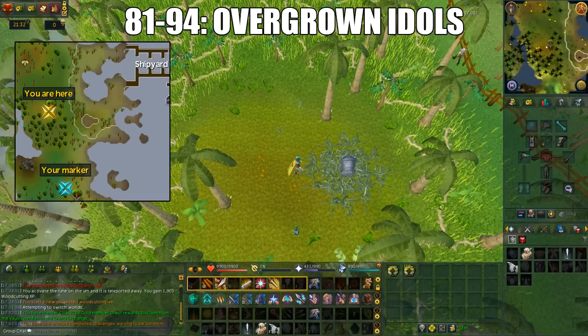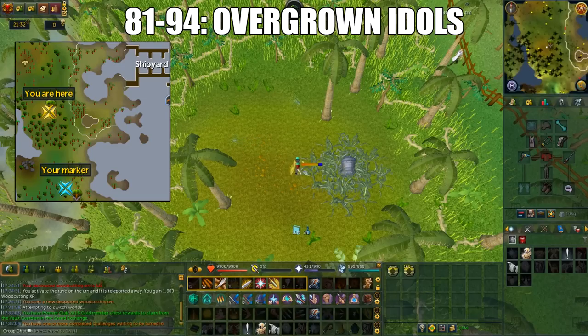From 81 to 94, you'll do the Overgrown Idols. It's located in the south part of Brimhaven, which is west of the shipyard entrance. You can get there quickly by using the Gnome Glider to the shipyard. Some people like to do the new Anachronia location, but this one is easier to navigate.